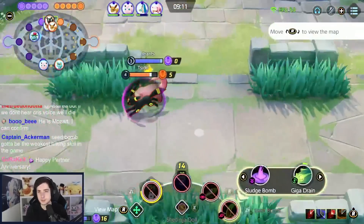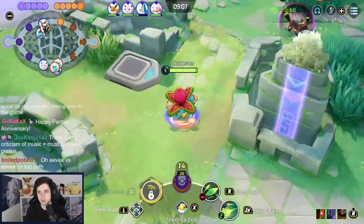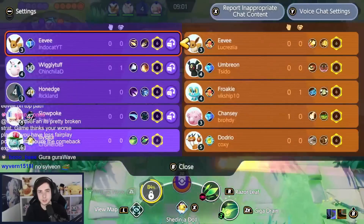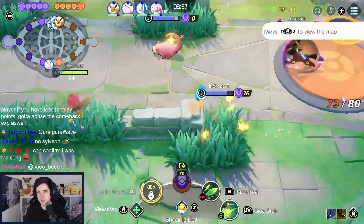It's a very good counter to a lot of Unite moves. Let's say you get Greninja Unite moved, Blasters Unite moved, Umbreon Unite moved — you can just press the button and you take no damage, compared to Full Heal where you still take damage. When you press Full Heal, you will take damage. So that's the big difference — is Full Heal better, or is Shedinja Doll better? I think it just depends on what you play against.